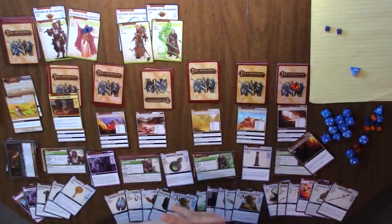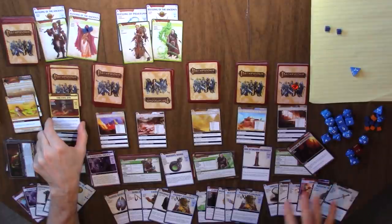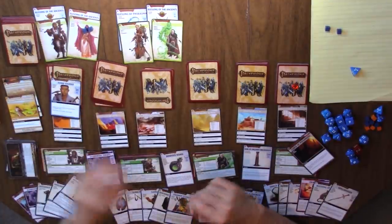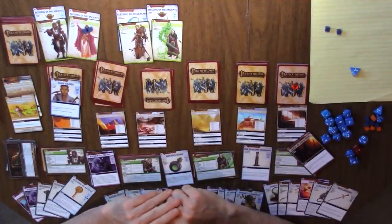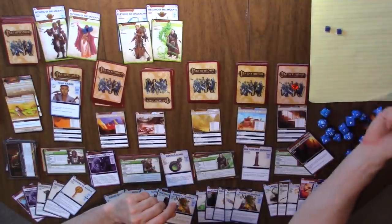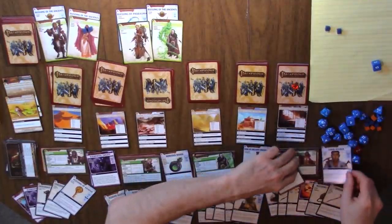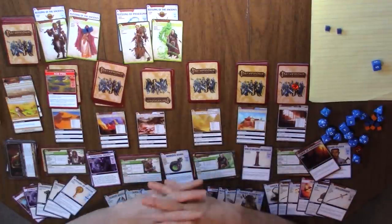That was examining using the Blessing of the Ancients, which is now banished. After we examine we can explore, which we're going to do. A Tomb Raider — we will acquire him on a Diplomacy check. She's kind of diplomatic — it's a D6 plus two. On a 4 or higher the Tomb Raider joins us, and he does join us. We can discard him to explore the location. Let's burn through the Shifting Dunes. There is our Acid Pool!